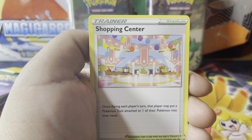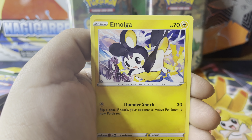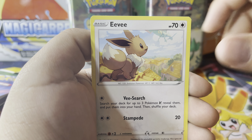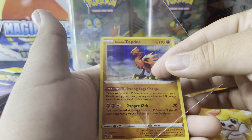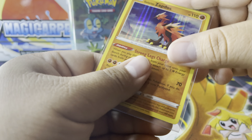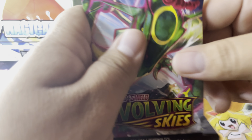Let's see if we got anything out of Evolving Skies. It's definitely one of the best sets in the Sword and Shield era — probably my favorite. I've really liked it. I like Chilling Reign too, but the pull rates were absolutely atrocious. So that kind of sucks, but hey — we got a Galarian Zapdos holo! That's pretty cool.